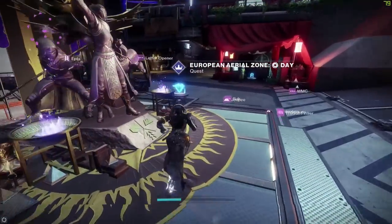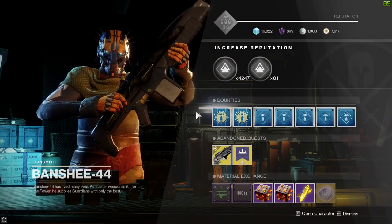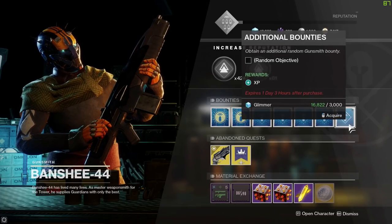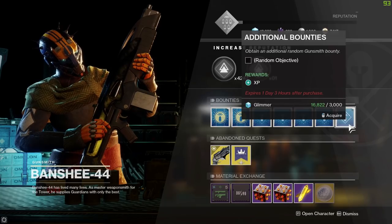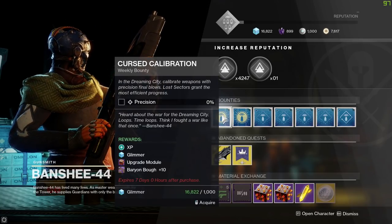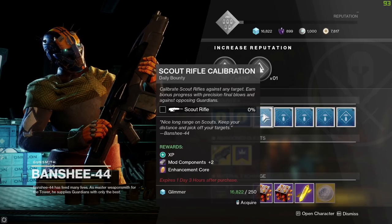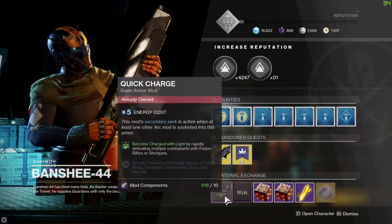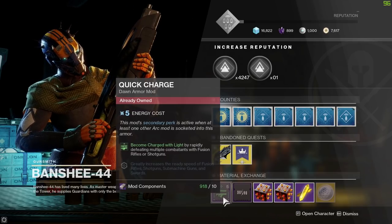Now let's hop over to the gunsmith and run through the bounty system for newcomers to the game. The gunsmith has two weekly bounties and four daily bounties, plus additional bounties - you can hold an unlimited amount of additional bounties. You can keep going back to grab additional bounties as much as you like, as long as you've got the glimmer. Weekly bounties award XP, glimmer, an upgrade module - very important for upgrading your equipment - and some planetary resources. Daily bounties, once completed, give you mod components and enhancement cores.